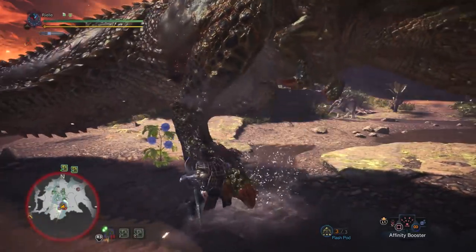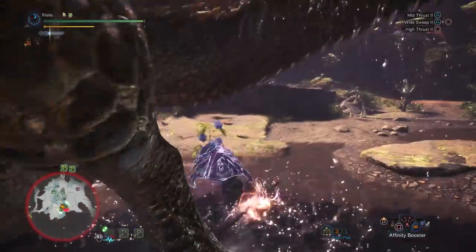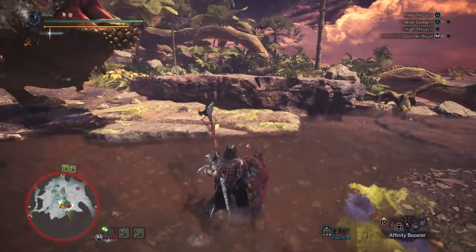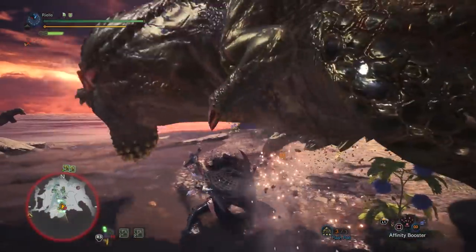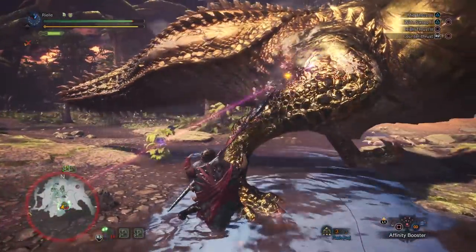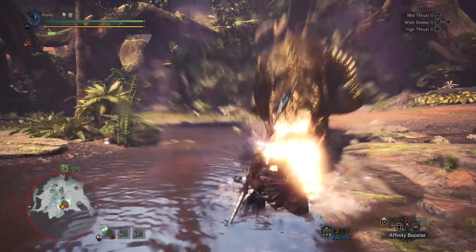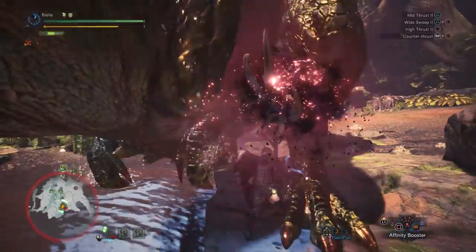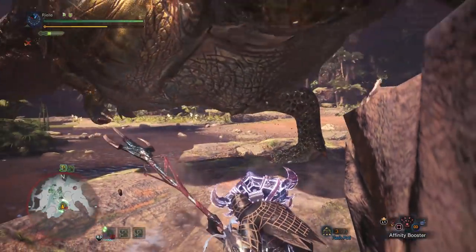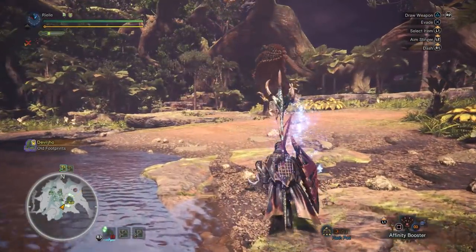When you're fighting Tempered Deviljho, this guy has so much HP and engagements last so long that you really need some sort of plan to manage your sharpness, or else you'll be in a bad situation. You can engage him with green sharpness, but there are parts of him that will cause you to bounce in green, and that can be seriously fatal. My strategy is I have Handicraft 4, which gives me a good chunk of white sharpness. I have Protective Polish to maintain my sharpness for 60 seconds, and then I have my Whitefish Fins, which allows me to sharpen with two strokes.